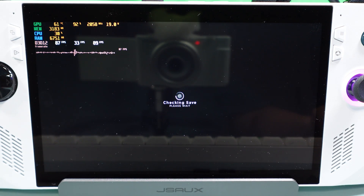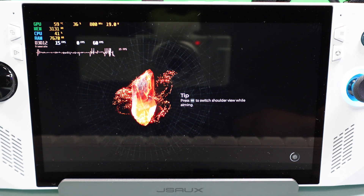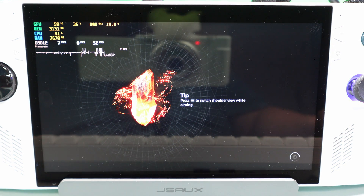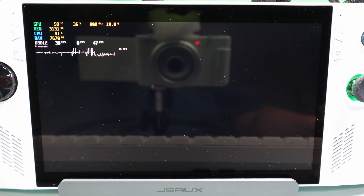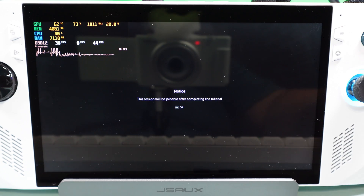If you crash at the beginning, you need to just keep trying to restart it. As long as you've got it set to 8GB, you should have a chance to fix it. When you get to the starting screen, you also have an option to access settings there.